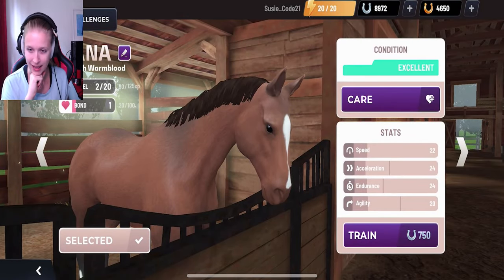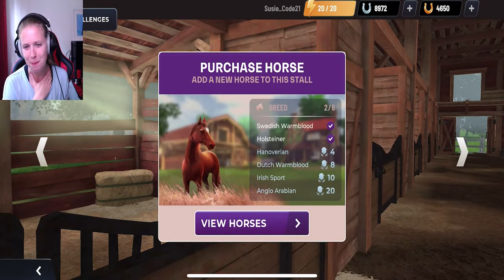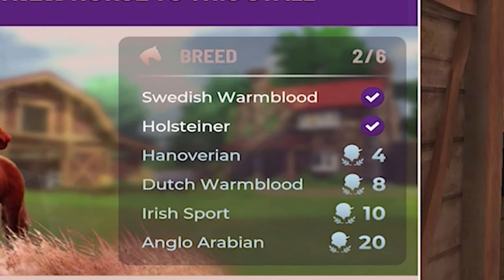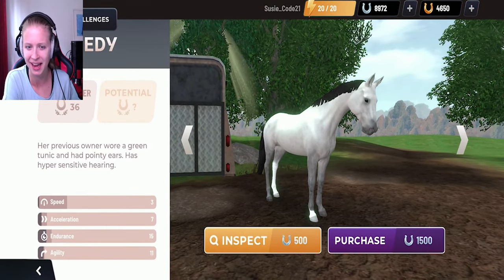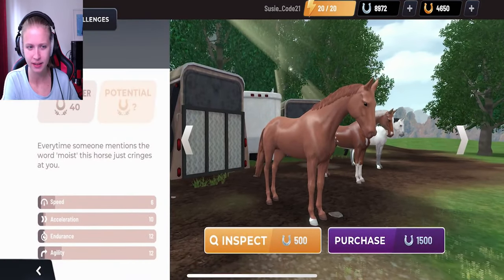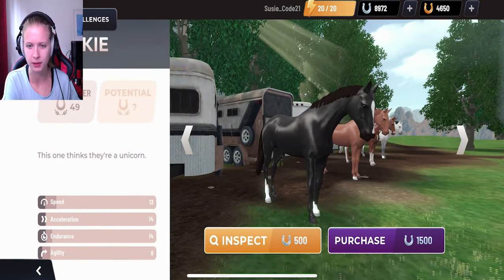So we're gonna click on horse and then we have Dana here — you don't see the full name because I'm in the way. I'm now also level three, which means we can finally purchase a horse. And I see that we need to be certain levels to get certain breeds — interesting. Let's view horses and go!